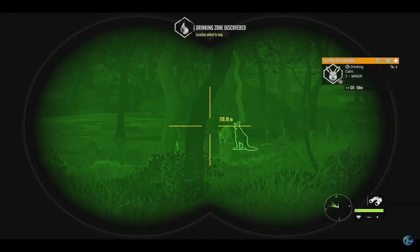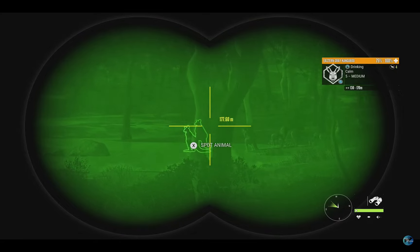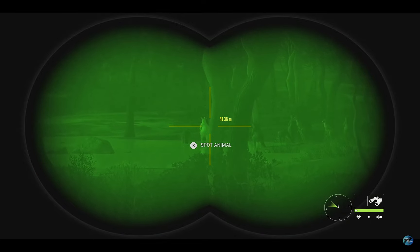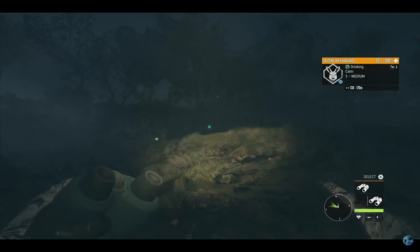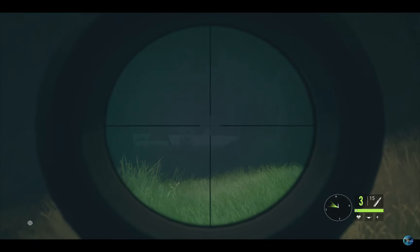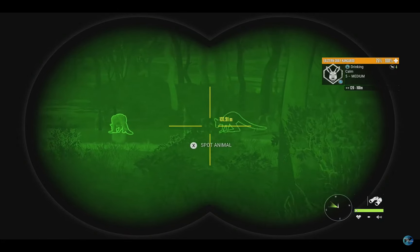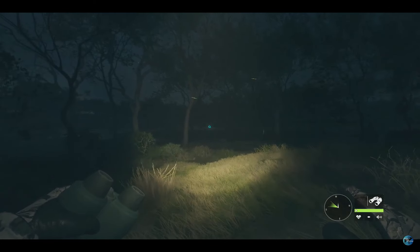There he is right there — we just got the drinking zone. He's just a level 5 so he's going to be a silver, but I don't care. It's still a rare albino, and a trophy I have never gotten on my main account which I desperately want at some point. Just to see one right here is absolutely insane. We're going to get a pretty good shot from this angle — we'll wait for him to lift his head back up and get the 7mm ready. He keeps his head down for an extended period and then immediately puts it back down.